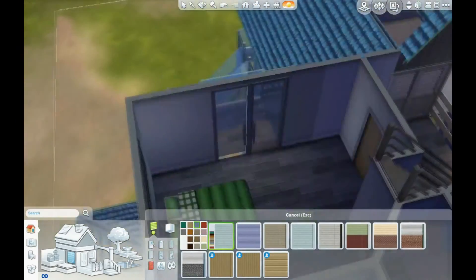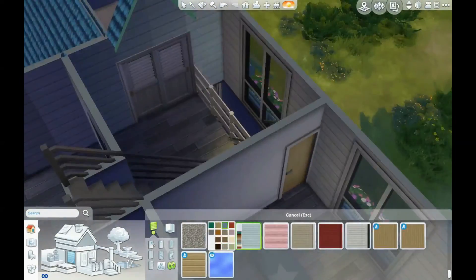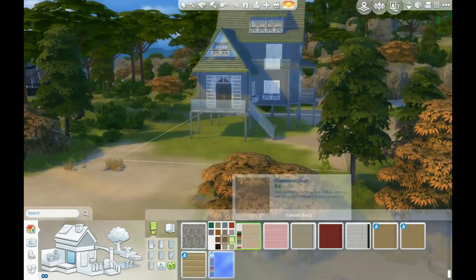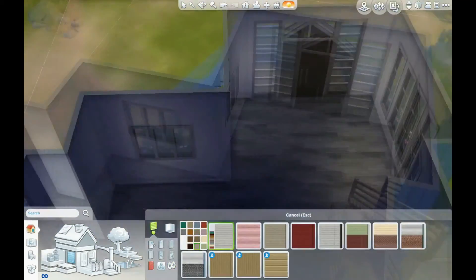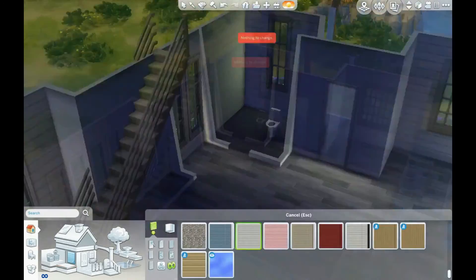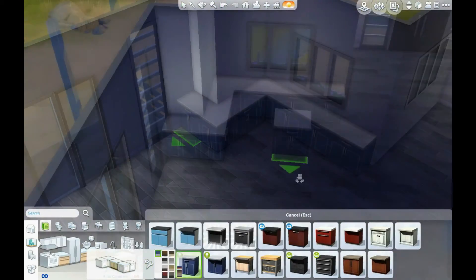I wanted to add wood siding because I think that gives it a really beachy look. I ended up changing all the plain white walls to walls with crown molding because it looked too plain. I kept the flooring consistent throughout the main floor and that flooring carries through the house except in the bathrooms.